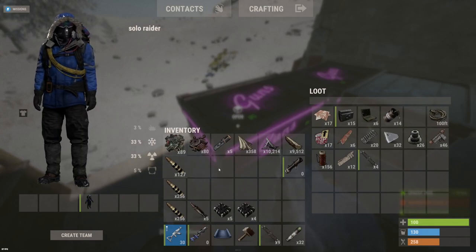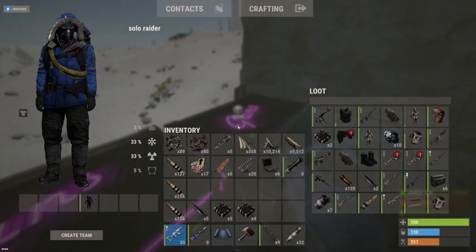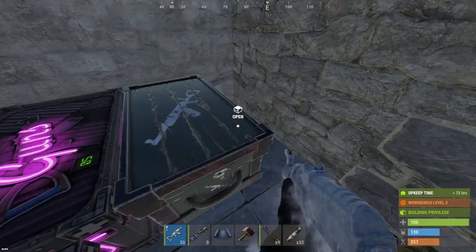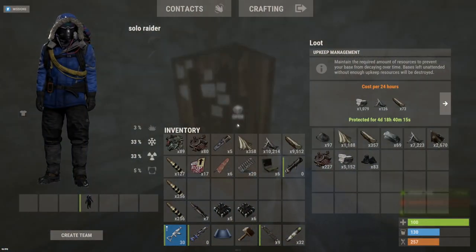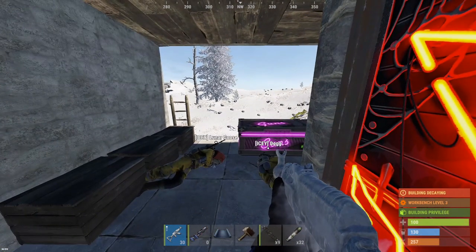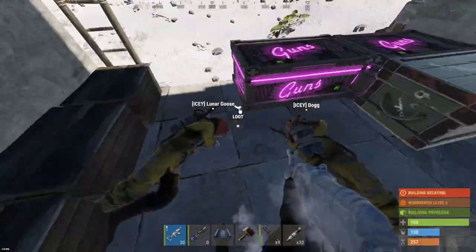80 tech trash - not a bad start. Can we get sulfur or C4? There's two C4, two rockets. They have the arctic skin already. Not a great raid overall, but we got our stuff back - that's all I can ask for on the first raid of the wipe. We'll just take this stuff and find a base nearby, let these guys live.